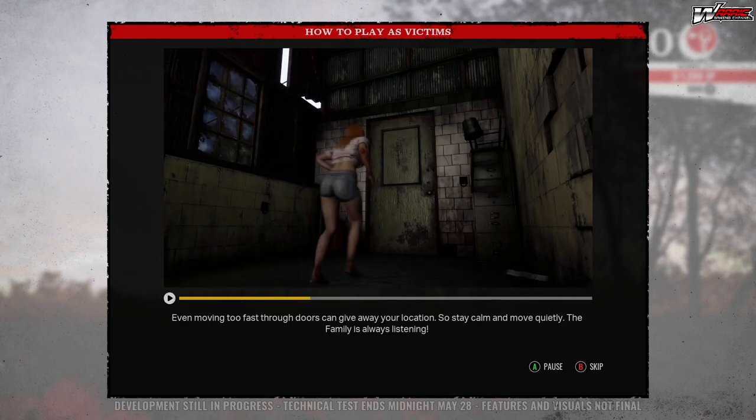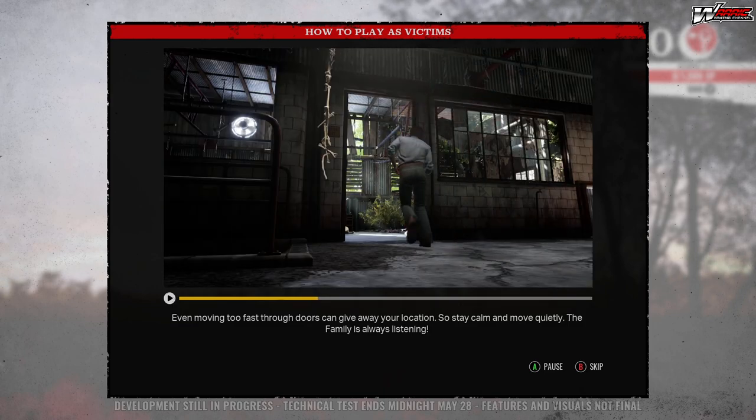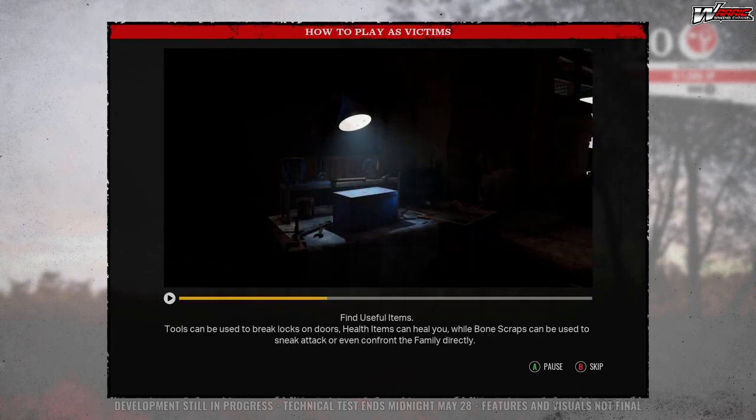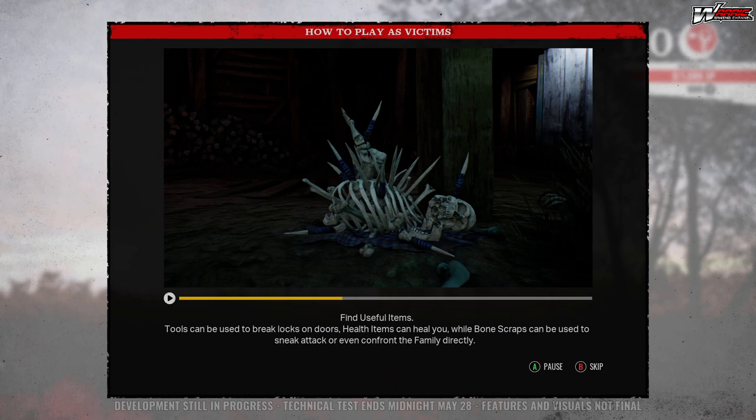Even moving too fast through doors can give away your location, so stay calm and move quietly — the family is always listening. Find useful items: tools can be used to break locks on doors, health items can heal you, while bone scraps can be used to sneak attack or even confront the family directly.